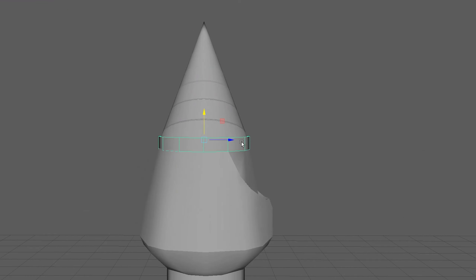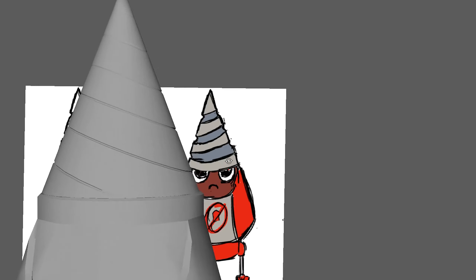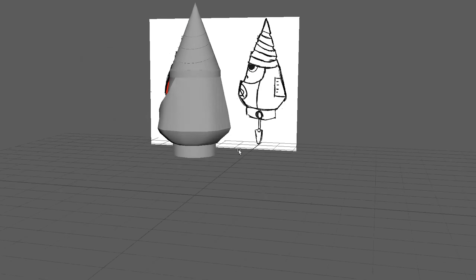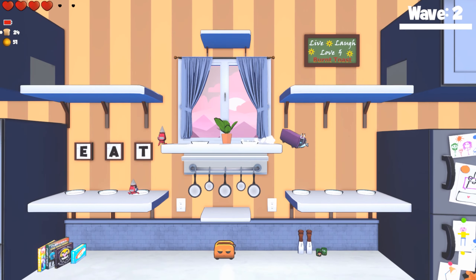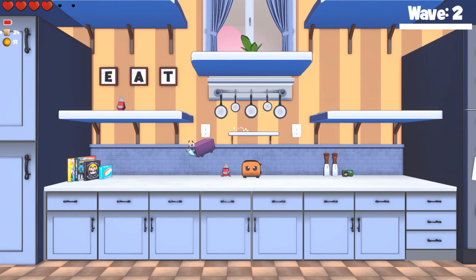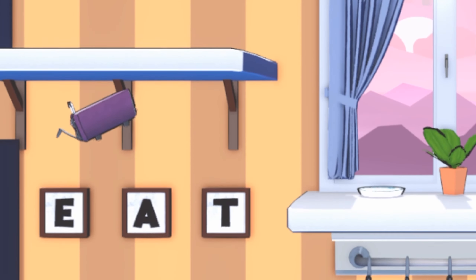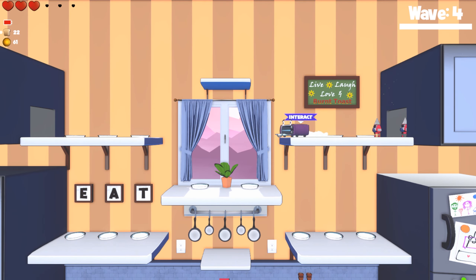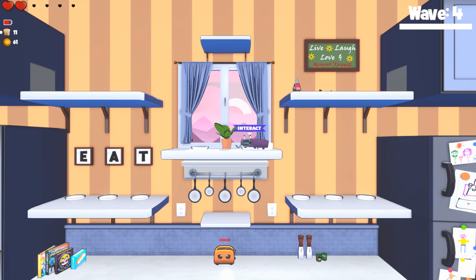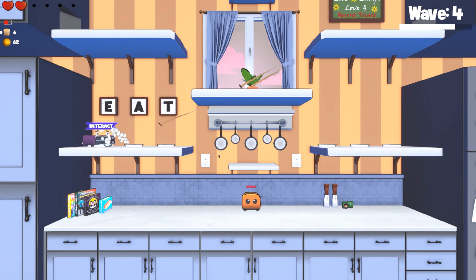Once I designed, modeled, and animated the enemy, it took a little bit of extra programming to get it functioning correctly. I used all the scripts from the normal walking enemy since they function the same way. However, the difference is that the player cannot jump on this enemy, nor can it dash through the drill portion of the body. Therefore, I had to create an extra script for the drill so that if the player would dash through the drill, it would override the invincibility frames and deal damage.